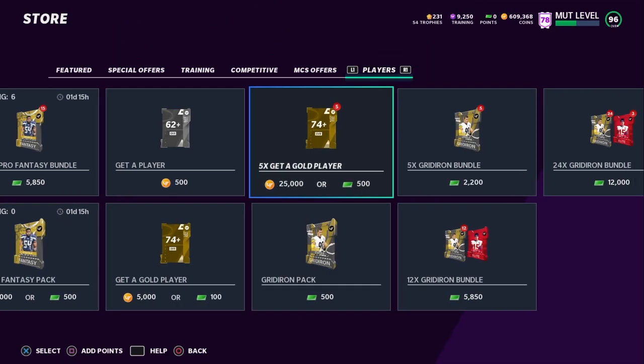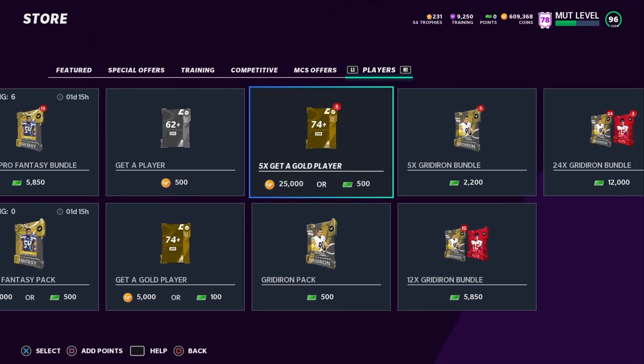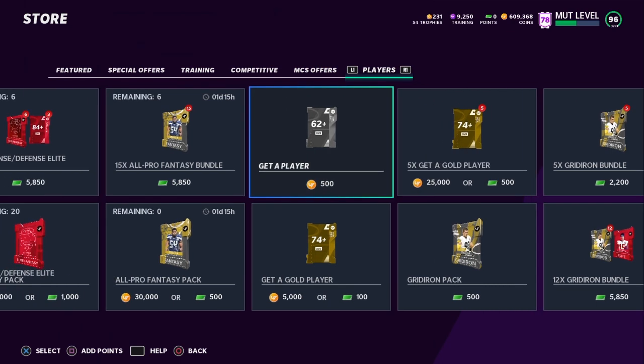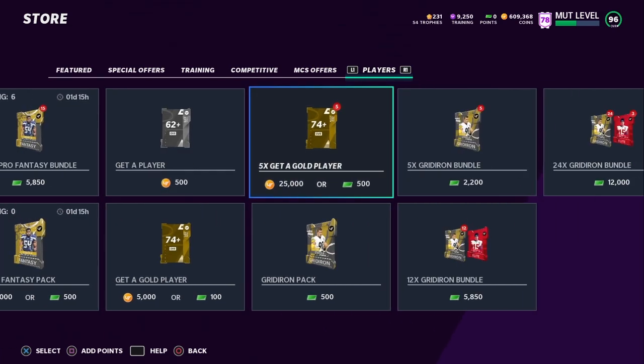Another method is these Gotta Go Player Packs. These are hit or miss. The reason I like them is because if you don't get anything good, you don't lose that much — it's not that hard to break even. And if you get something good, you're making a lot of coins. The best time and only time I recommend opening these are when there are limiteds in packs, because it is possible to get those limiteds. The Get A Player Packs are decent, however not that many people like to buy golds or silvers anymore, so it can be a little bit harder to make your coins back.